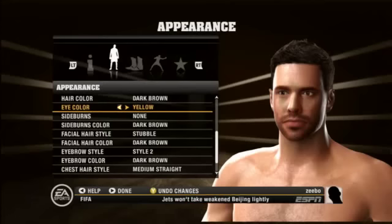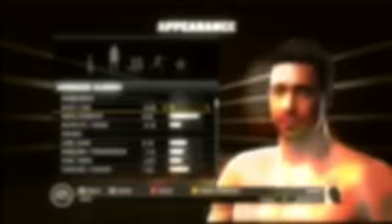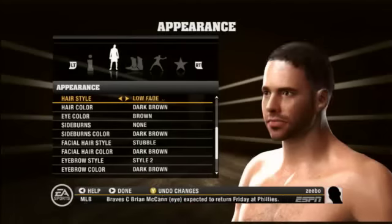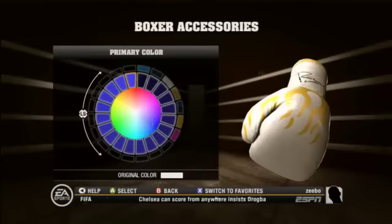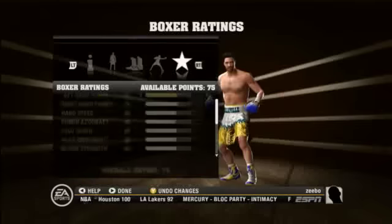The process doesn't end there. We also allow you to customize the face even more than you already have from the photos. If you want to give yourself a shorter nose or make yourself look better, we allow you to do that too. You've just finished using the thousands of customizable options that we give you, and you've made your boxer a true representation of yourself.